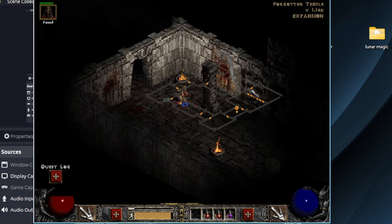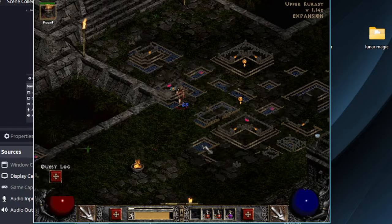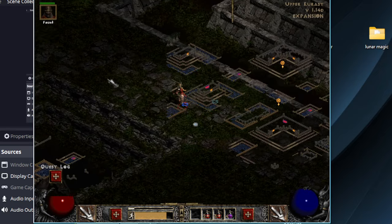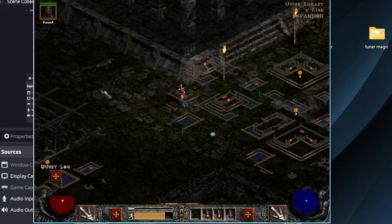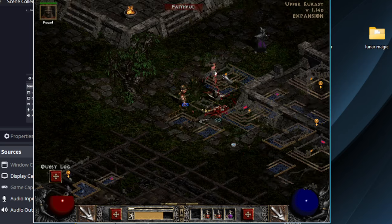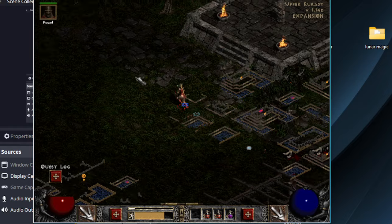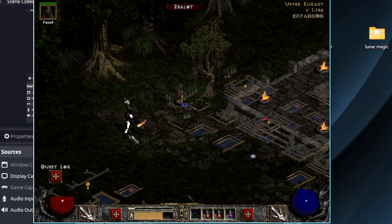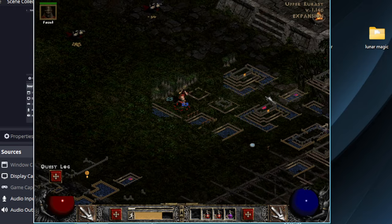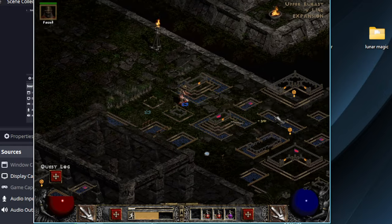I guess this was the wrong temple — I think I want the ruined temple, probably in Kurast Bazaar. Anyway, the store manager listened to us and then said nothing. So we left the refrozen ice cream to be sold. Amazing.